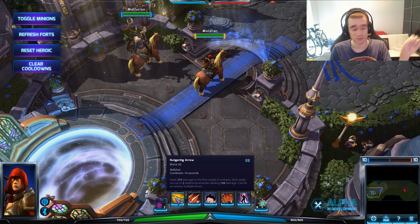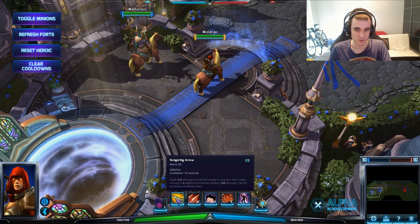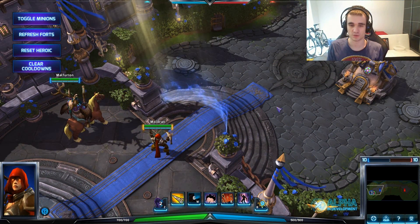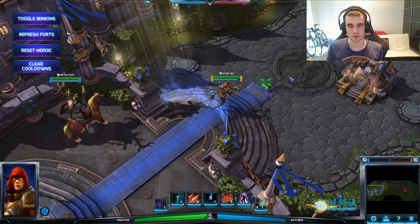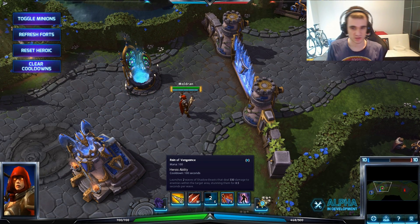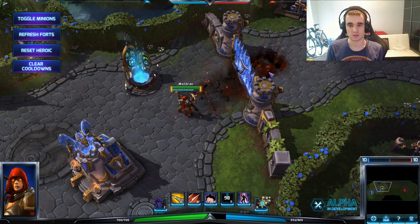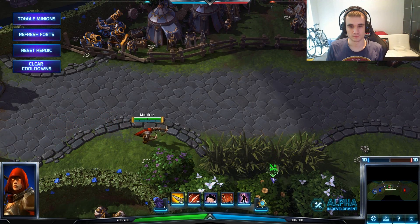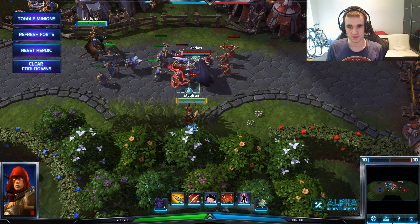Hungering Arrow can also hit an enemy multiple times - in a one-versus-one scenario, around 200 damage on the first hit and then 100 damage each additional hit. Multi-Shot is a normal AoE damage skill. You can also get the Frost Shot rune which slows enemies. Vault is a very good escape and chase skill - like Riven's tumble in League. Rain of Vengeance is a decent skill that stuns enemies per wave, but they can't get hit more than once.